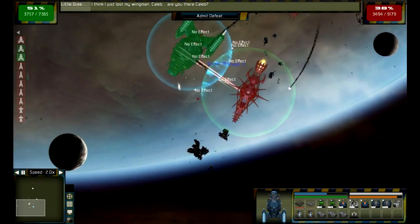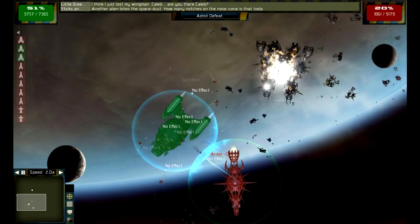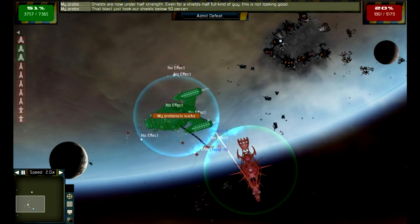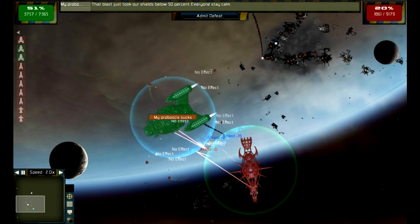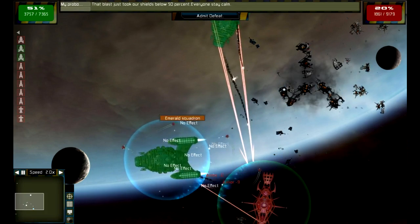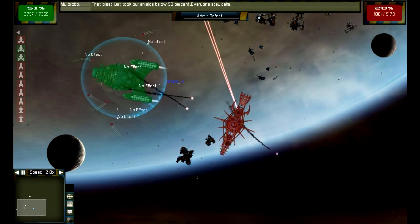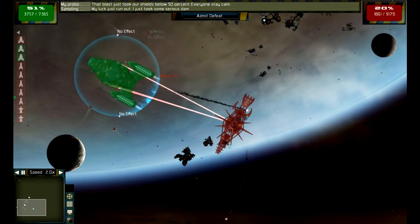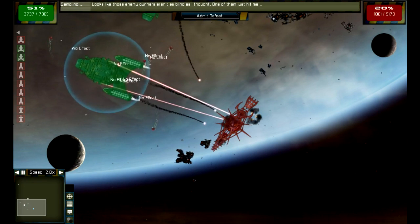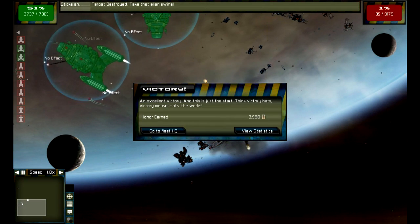Oh, I didn't even notice my ship was over there — how long has that thing been there? Alright, we got this — I've got two big ships and they've only got one. The names of these ships are pretty interesting — 'Sticks and Stones' and then there's my pro focus. There's all these small ships too. Yeah, this ship doesn't have much time until it's destroyed. Victory! I got 3,980 honor.